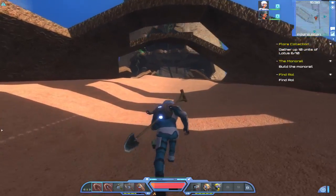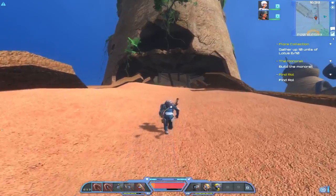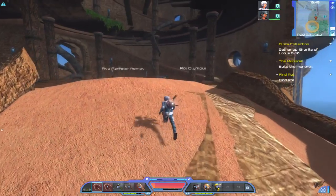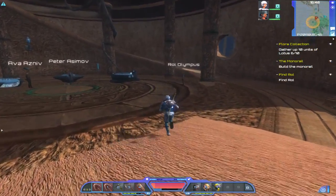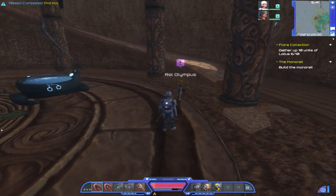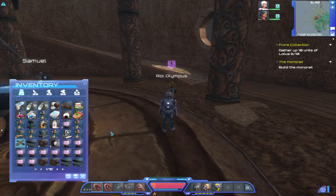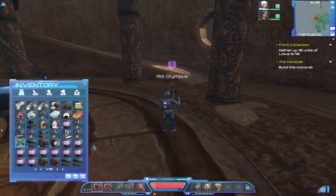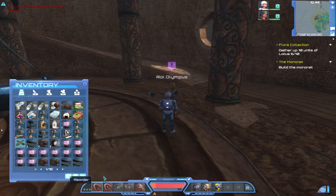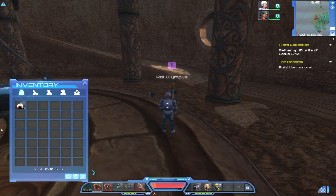We're coming up here to the ancient city - I've shown you where it is on the map. There's Roll. When you get near to her, it updates. If we look in my inventory, I've got the components, but what I'm lacking, like I said, is the transmitter. Let's talk to Roll.